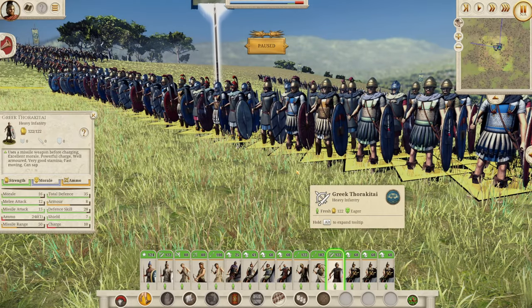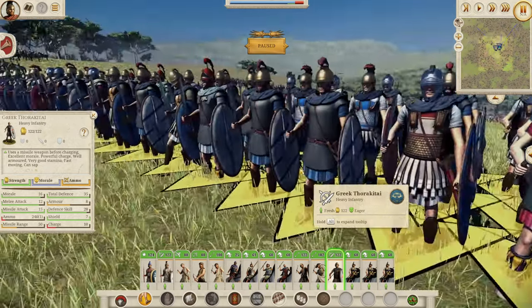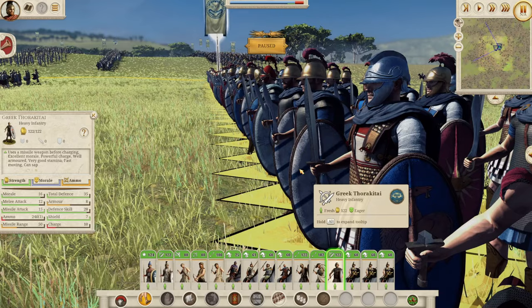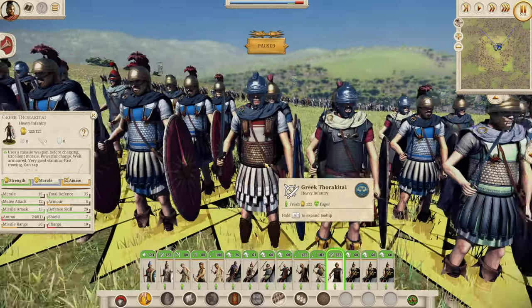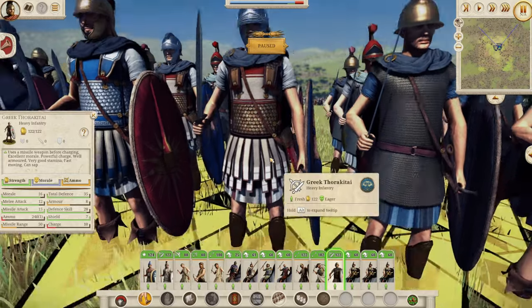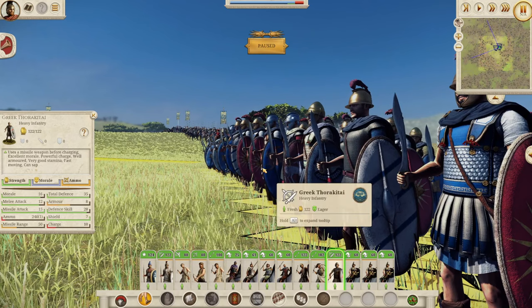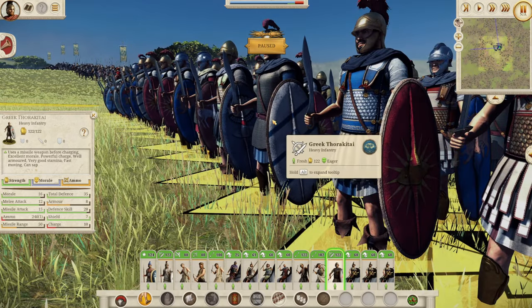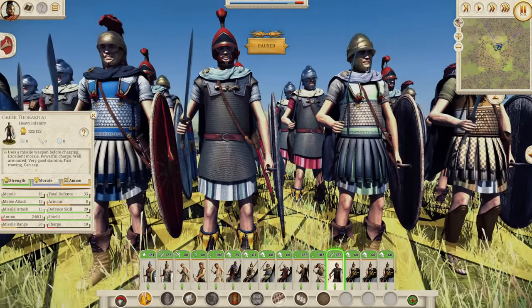Greek nations that intermingled with Dacians, Scythians, and Celts needed heavier infantry to withstand incursions from other cultural groups — they couldn't just use Hoplites and Theroporoi. The Thorokitai stats: 35 defense, 20 defense skill, 7 shield, 8 armor, 16 morale, 12 melee attack, and 15 missile attack with two javelins. A very strong unit, especially early game — if you come up against those smaller nations that have them, you're going to have quite a struggle. Just look at these units — don't they look superb and glorious?